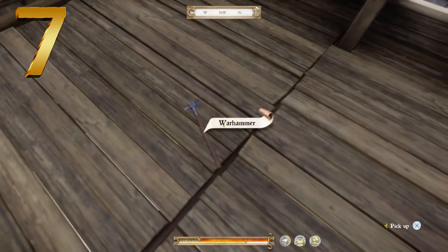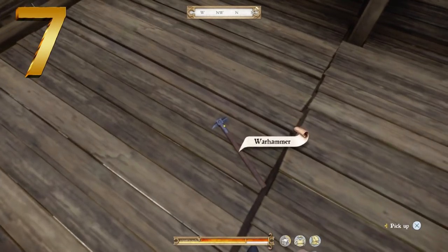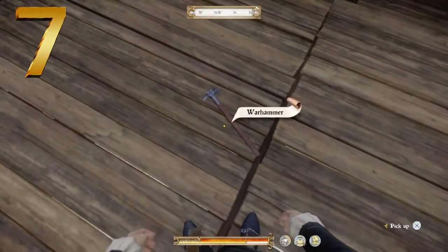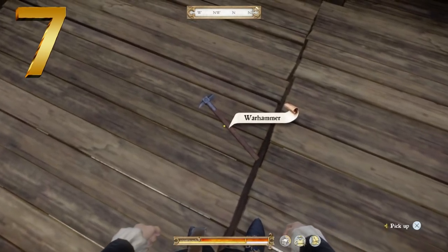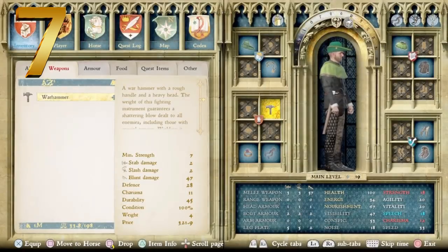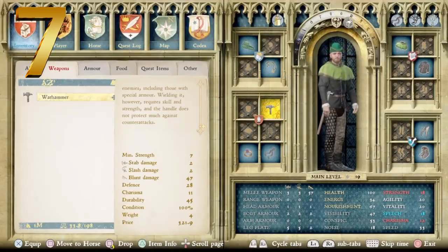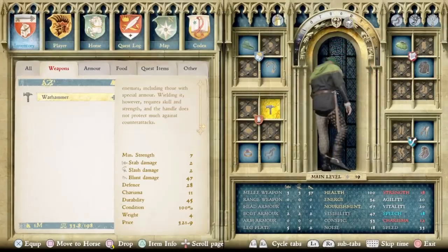Next up, at number 7, we have the Warhammer — simple name. This one is very straightforward: a puncturing point on the back, a blunt point on the front, not much metal plating on the side, and a plain wooden handle. Nothing special, but it works pretty well as a weapon. It's described as a warhammer with a rough handle and a heavy head — the weight guarantees a shattering blow dealt to all enemies, including those with special armor, but wielding it requires skill and strength, and the handle doesn't protect much against counterattacks. Requires minimum strength of 7. Stab and slash damage of only 2, but a blunt damage of 47. Defense of 28, charisma of 11, durability of 45, and a price point of 321.9 Groschen.